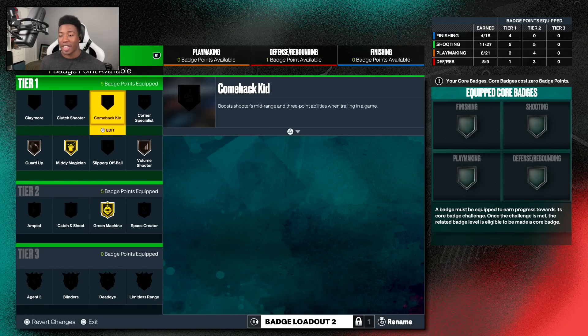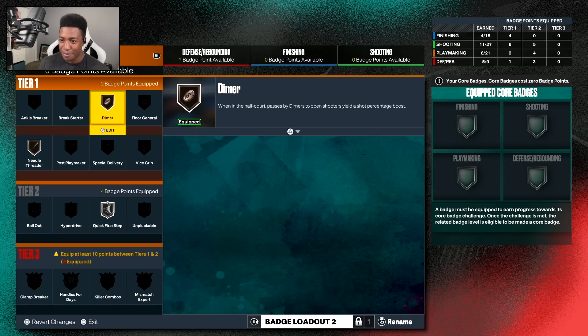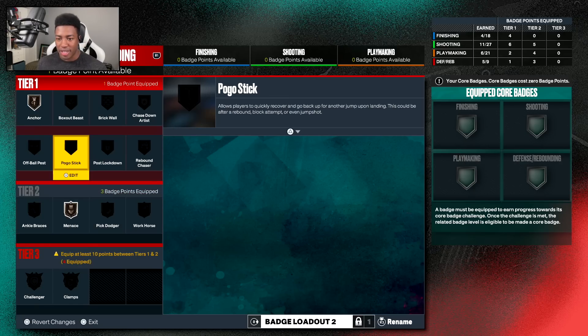One badge I've heard is actually low-key pretty good is the Comeback Kid badge, and especially because we're always in deficits, this one's definitely going to help me out a ton. Now, some of you guys in the comments want to see me in more ISO situations. I'm definitely going to do my best, but because I don't have every badge yet and I'm trying to score on Hall of Fame against these defensive player-of-the-year CPUs, it's going to be tough — but challenge accepted.